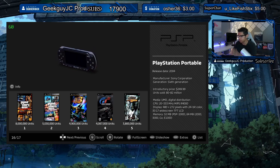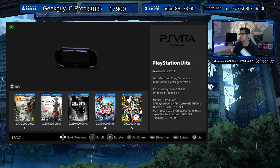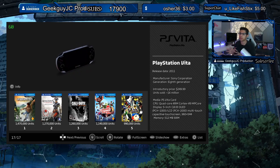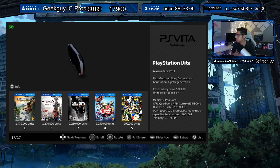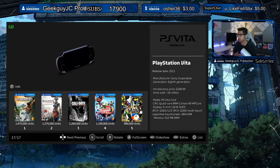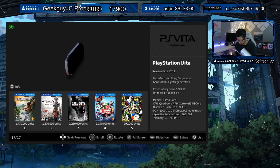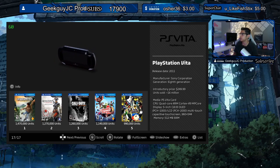Moving on to the PS Vita — released back in 2011. It's almost been a decade since this thing was released, and it's going to be sent into the retro genre pretty soon. Introductory price was 250 dollars — crazy. Top five: Uncharted, Assassin's Creed, Call of Duty, LittleBigPlanet, and — not sure what that is — oh yeah, Persona 4 is one of the more popular titles on the Vita.